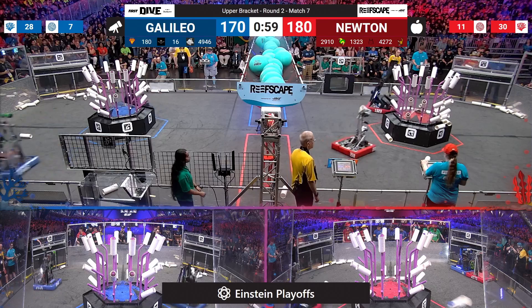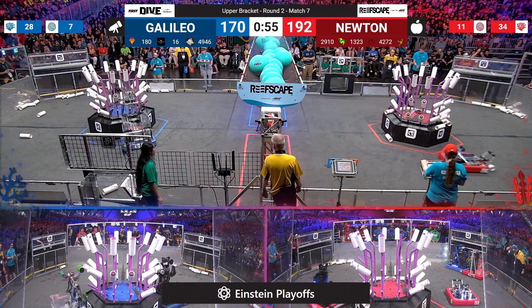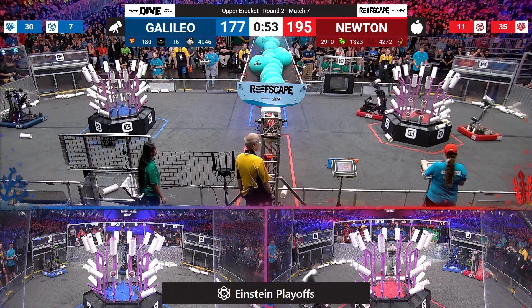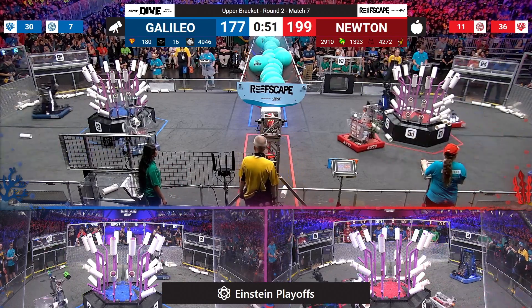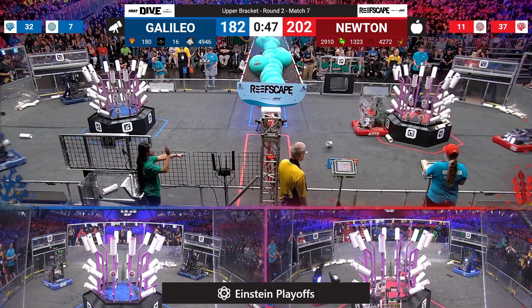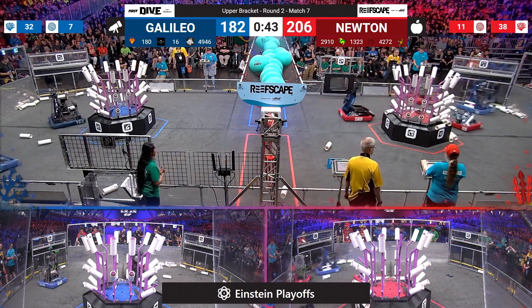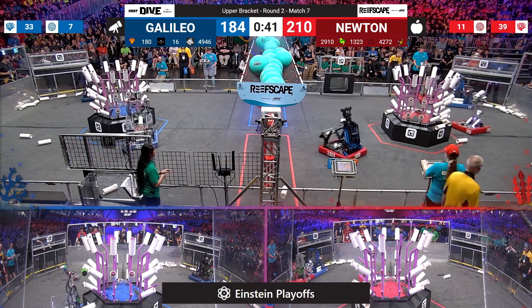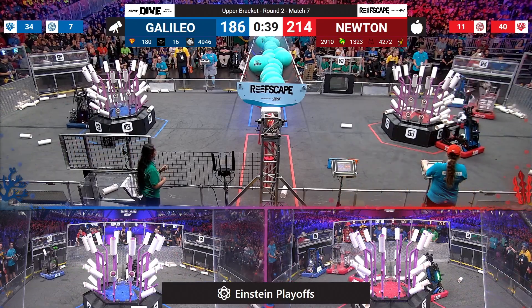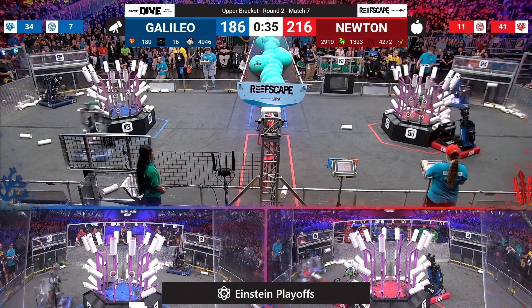Alpha Dogs and Spam both looking at L3 for the blue alliance, but they trail under one minute remaining. Newton's in the lead, 192 to 177. Alpha Dogs take aim now at level two of the reef — fours and threes are looking awfully filled for the blue alliance. Spam drops off in the trough while Alpha Dogs also ejects coral right into the trough, incrementing those points as quickly as they can.